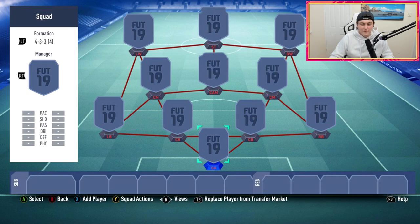We're going with a 4-3-3(4). This formation was one of my favourites back in FIFA 18 — I used to use it all the time. It just seems perfect for my attacking style of play. The CAM works really well with the wingers and the striker, and it just worked with how I play FIFA. This is the formation I want to use again for FIFA 19.